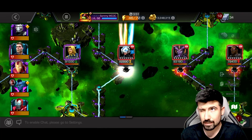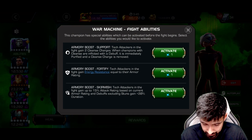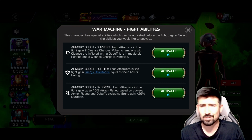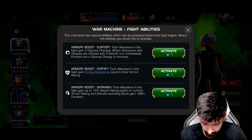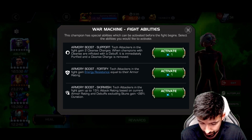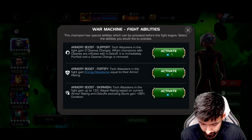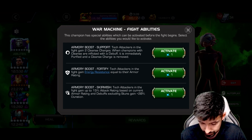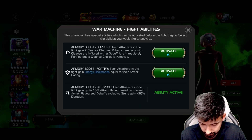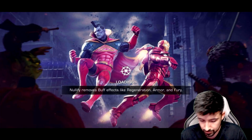We're going to take him down this path — Act 8.2.6, it's a really fun path for tech champions. I'm going to activate this prefight from War Machine, which increases our attack rating based on our armor rating, and buffs will extend by 20%. It's a pretty good one to have. I have him fully synergized out here so I think he's going to be pretty good.